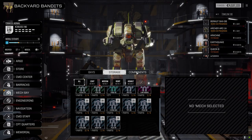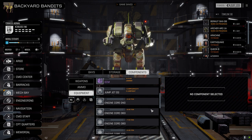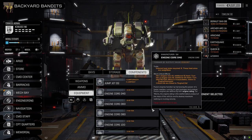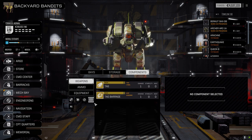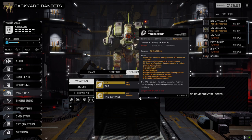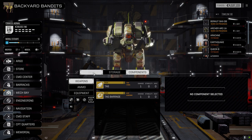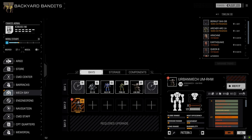All right, so looking at components and equipment — we've got the ECM. I've got to figure out how much it weighs — one ton, that's not bad. Put that in something; maybe the Dervish. We've got a fire control system flamer we're not going to get much use out of. Weapons — we've got the TAG barrage and a regular TAG. We've got to figure out where those are going to go. Still pulling off components to add stuff — got to figure out where the weight's going to come from.